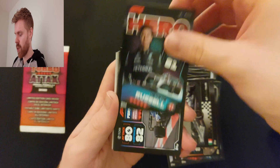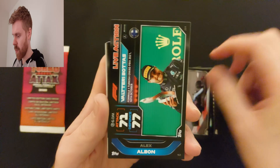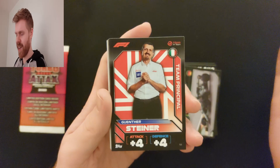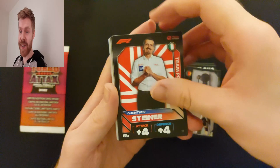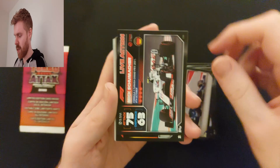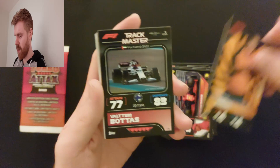Live action Alonso. Live action Bottas. Team duo Latifi and Albon. Off the track Lewis Hamilton. Live action Vettel. Gunther Steiner — everyone's favourite from Drive to Survive! I do need him, so that's a really good one. Live action Stroll. Marcus Armstrong — another one I think I need. So really making great progress from these tins. Live action Vettel. Live action Schumacher. Epic moment Sainz. Sidepod from McLaren. Bottas Track master.